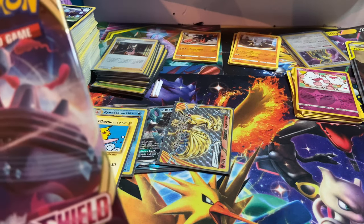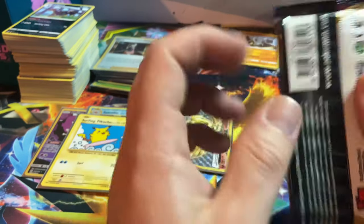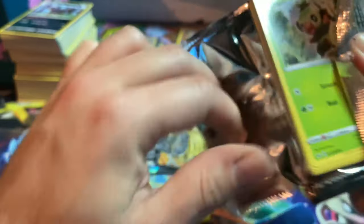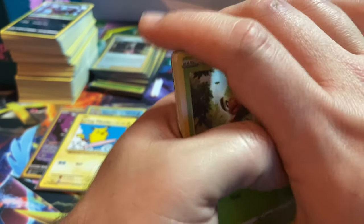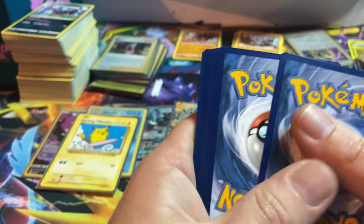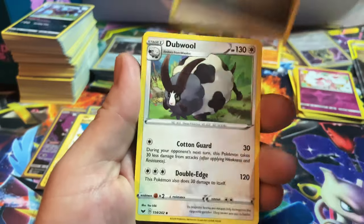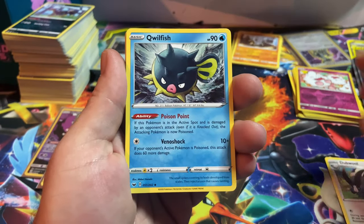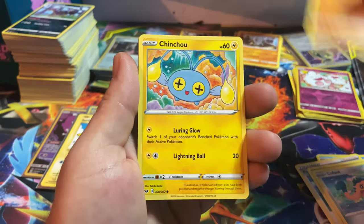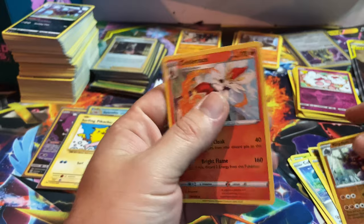Last pack of this opening — can we get some last-pack magic? That would be very nice. I highly doubt it though. Metal Energy, Dubwool, Wooloo, Qwilfish, Pokékid, Grookey, Cufant, Baltoy, Sizzlipede. Reverse: Rhydon. And a Cinderace!